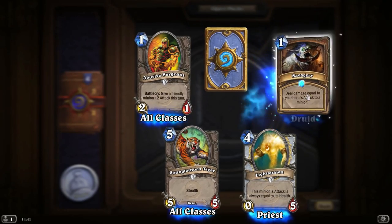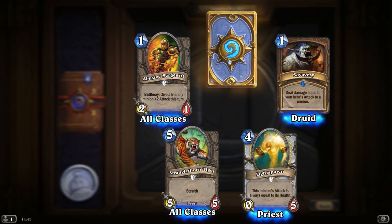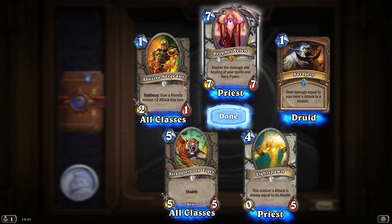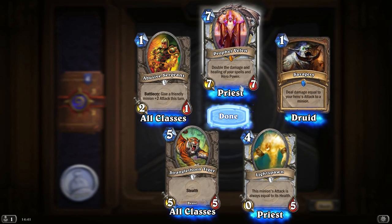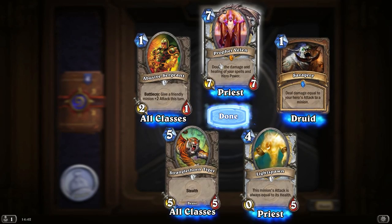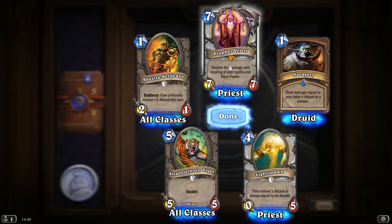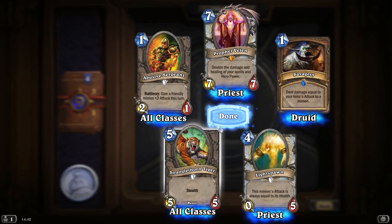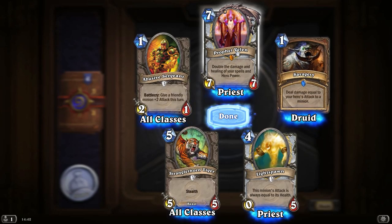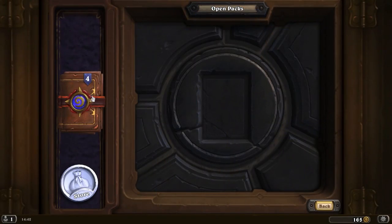Abusive Sergeant. Let's see what our rare is — Savagery: deal damage equal to your hero's attack to a minion. Not going to be that good for anything that doesn't have weapons. The Prophet Velen — it's a Priest-only epic: double the damage and healing of your spells and hero power. That could be fairly good — it's a 7-7 for 7 mana. Having 4 healing a turn for 2 mana could be pretty damn good, or 4 damage a turn with Shadow Form. But I don't really have that many damaging spells, so I'm probably not going to use him.